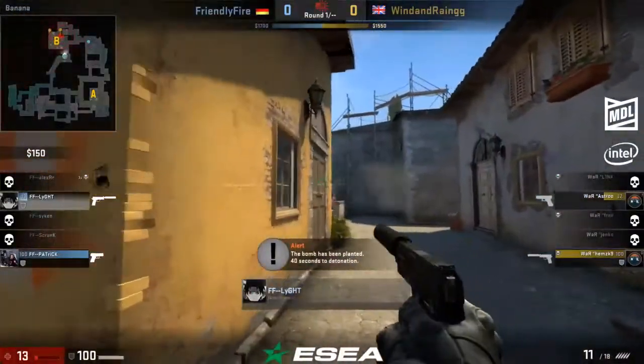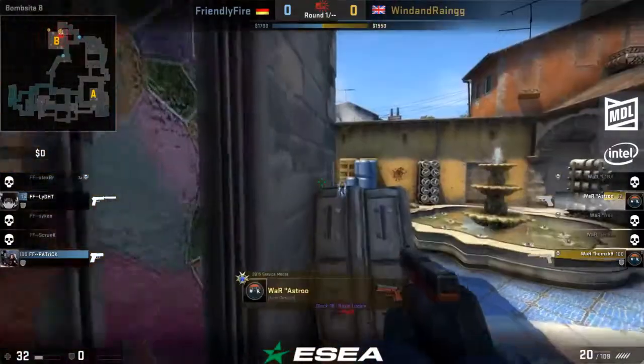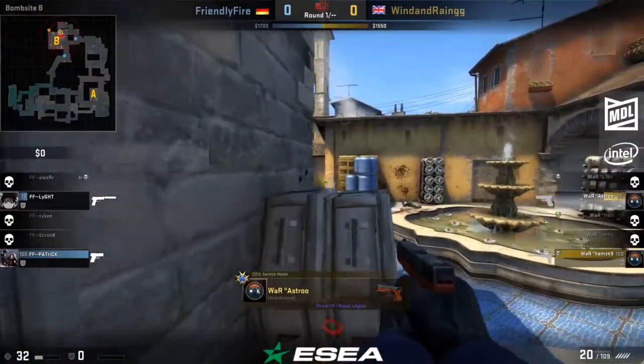Just doing his due diligence — checking banana making sure nobody's on that quick flank. He's able to catch Light, drop him down to 13 HP. We've got that two on two now.